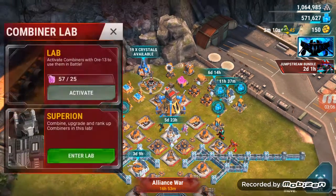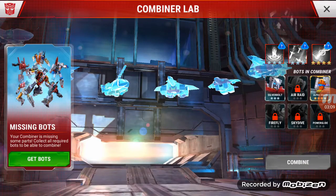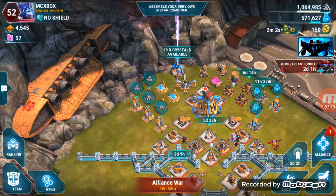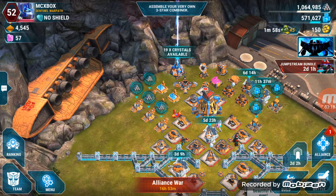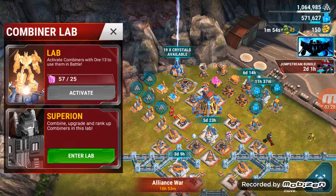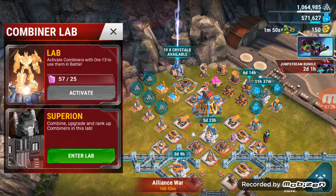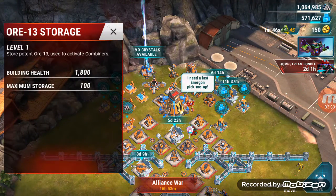Once you have all the Superion bots, you can activate Superion in the lab and use him for about 15 minutes. You need 25 ore to activate, and you generate one ore per hour, with a maximum storage of 100 currently.